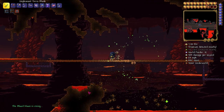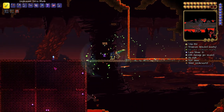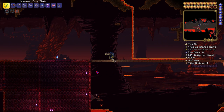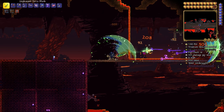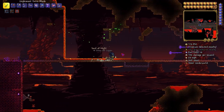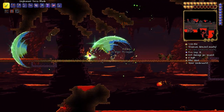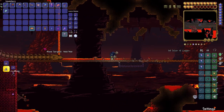The next item I was going for was the Terraspark Boots. Personally, I think they are the best boots in the game — which I think is actually a fact. There was a lot I needed to do to get started. I was going to need the Lava Waders, which are required to make the Terraspark Boots, along with the Frost Spark Boots, but I was going to do that later.